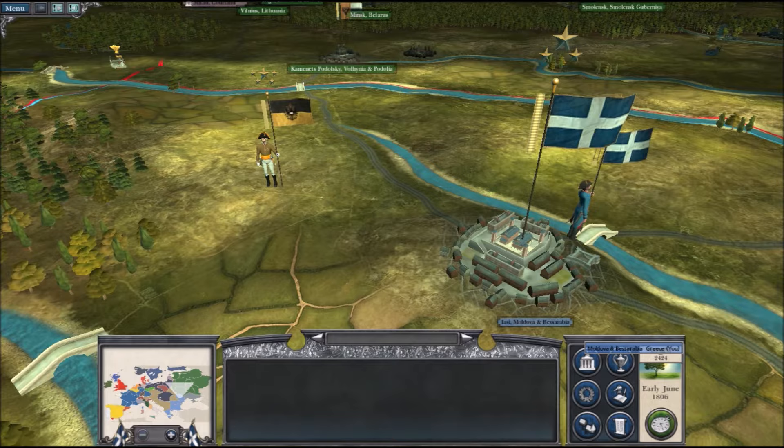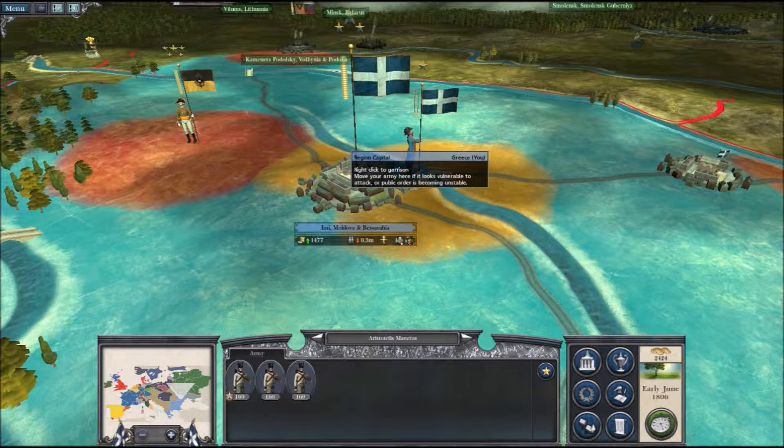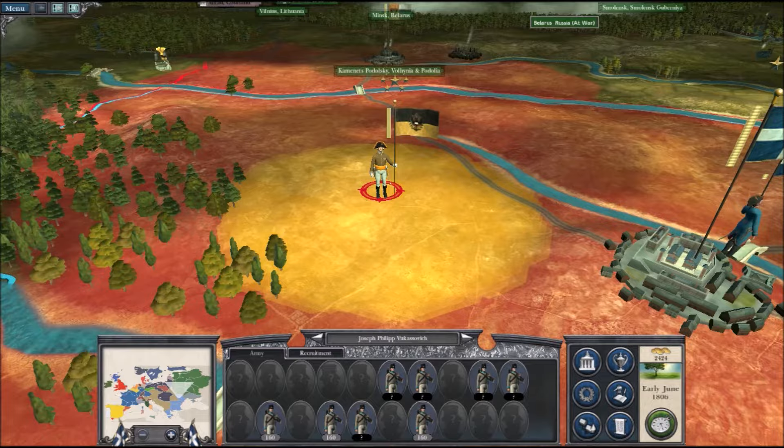What's up guys, it's the Equanimous here, and today we're going to play some more Napoleon Total War with the Factions mod enabled. We were playing as Greece, and we are going to continue off where we left off last time. The Austrian army is attacking us, to put it bluntly. But by the looks of things, it's not quite as terrible of an ordeal as it might seem.